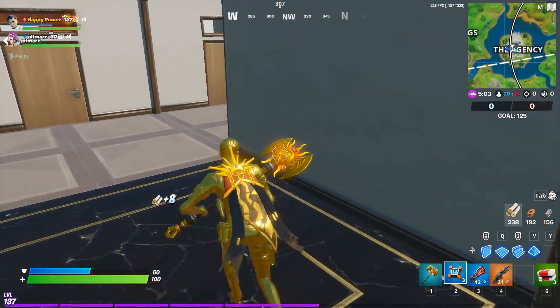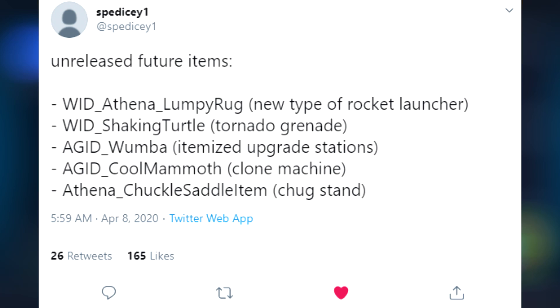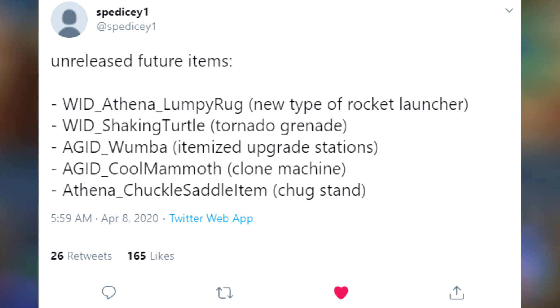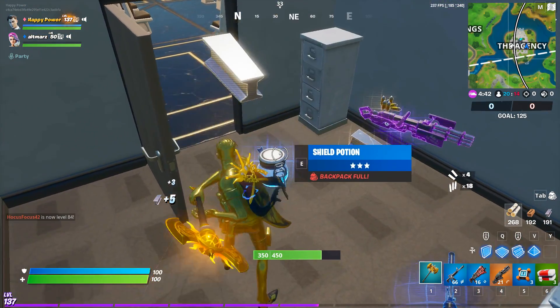I forgot to cover this yesterday, but iSeeOne has just tweeted out a list of unreleased future items: Athena lumpy rug, new type of rocket, shaking turtle, tornado grenade, Wumba itemize upgrade stations, cool mammoth, clone machine, chunky saddle item, and chug stand. A lot of these are actually quite significant.